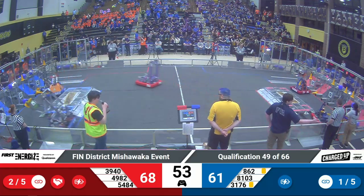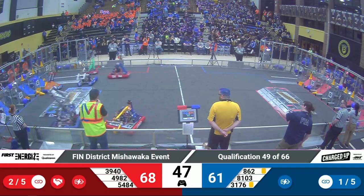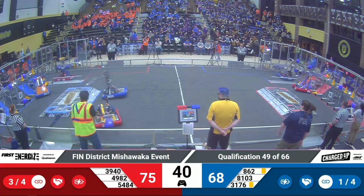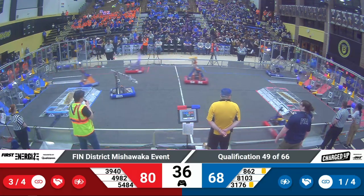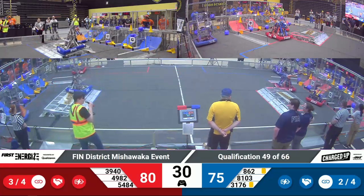Let's take a look back at our friends on the Red Alliance — 54-84, quickly moving across the field with a bit of a unique design. You don't see A-frames much in this year's game. They will move back across the field, swerving, steering, dodging their alliance partner, before finally getting into their community and getting ready to score.